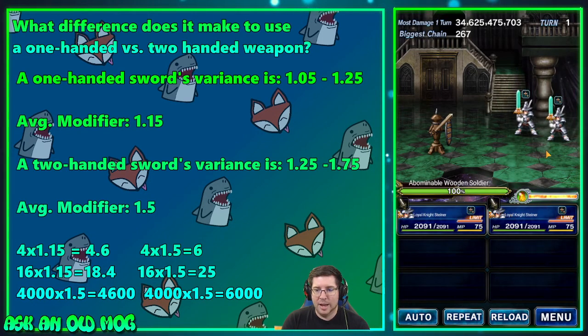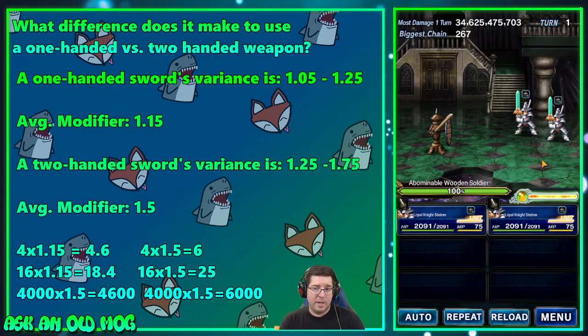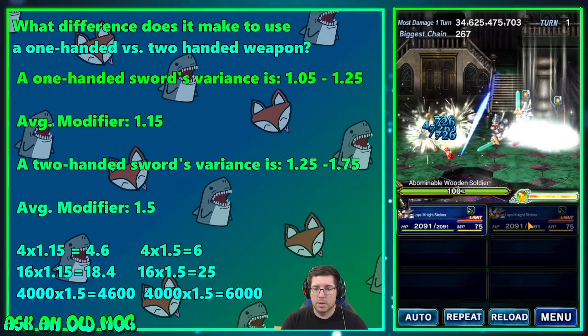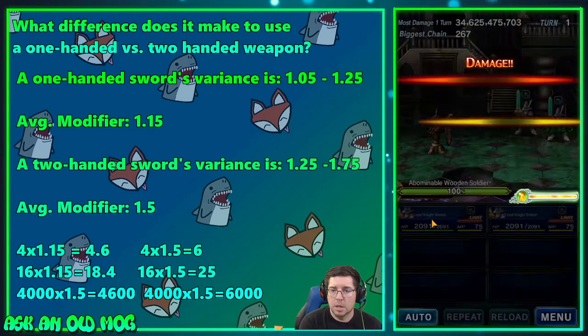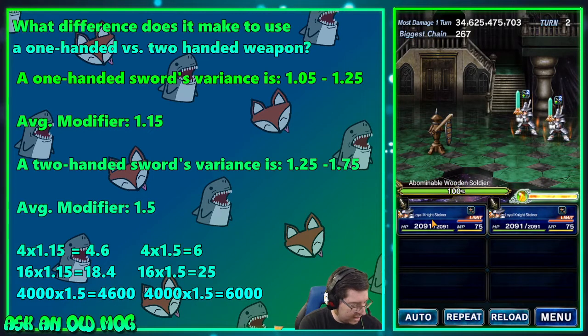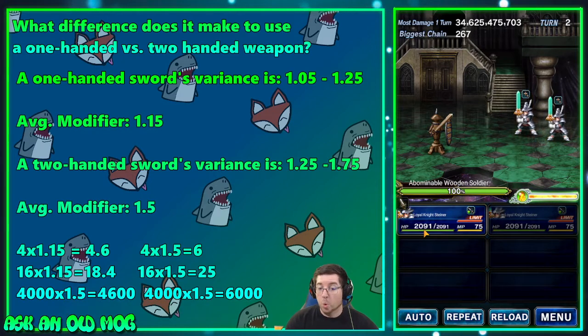Starting with the one-handed Steiner in the back row — he has Falcon Blade and attacks twice. The other Steiner will guard. Here he goes — that was two attacks. And we did 20,798 damage. What we're hoping is that the two-handed Steiner should do a little more than 20,000 — not a ton more, but more.